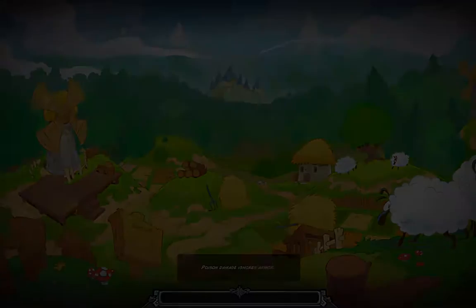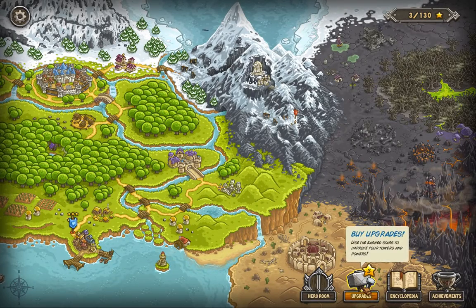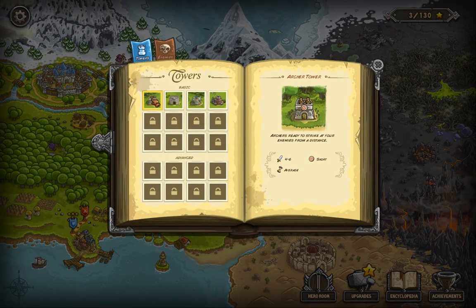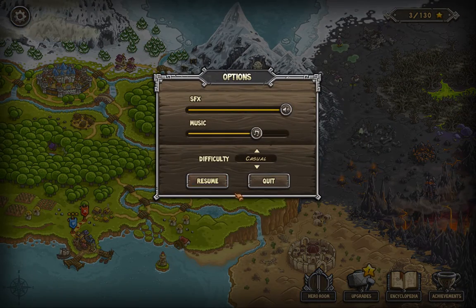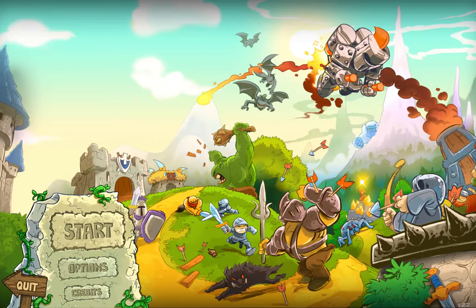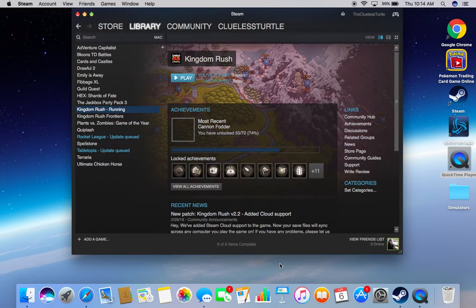Let's continue. So here we are — first level done. How we can buy upgrades: I usually get Blazing Skies first. And here's the encyclopedia where you can see the towers, the enemies, and the settings. I hope you guys enjoyed this very first episode of Kingdom Rush. This is the game — it's $10 on Steam and like $2 on the App Store. Get it if you want. I hope you guys enjoyed, and I'll see you guys next time. Bye!